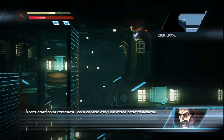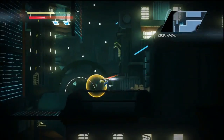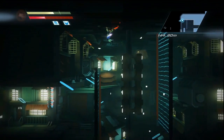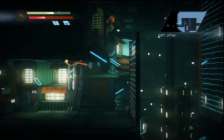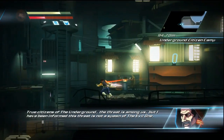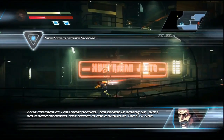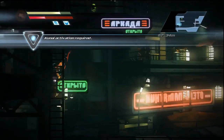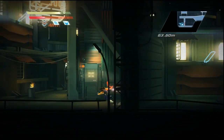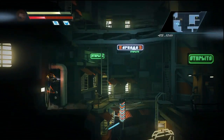We're nearly there. There we go — another health pickup. There's a door here, a red panel — can't destroy it just yet, I don't know how to get through there. We potentially have to revisit certain areas in a bit.